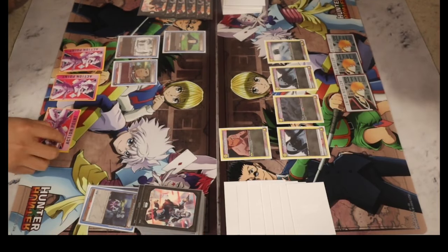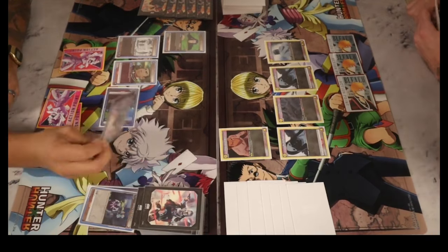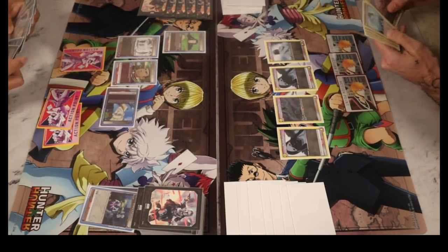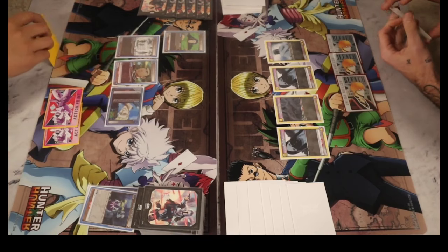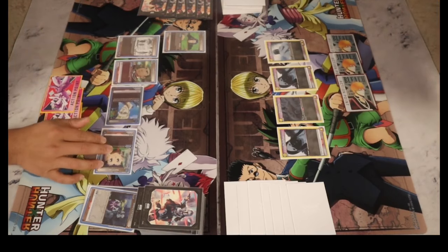We need to get to four energy because Blue also activates at four energy. Gun Throw for three — playing him down and activating his ability. I didn't know he actually draws; I thought he just looks at the top and you can keep it at the top. But he actually draws and can return a three cost, or a 3k, to hand.